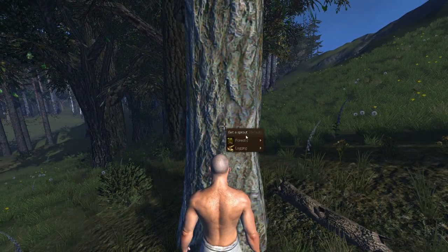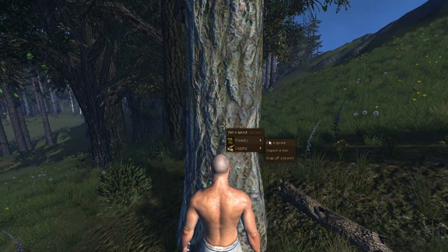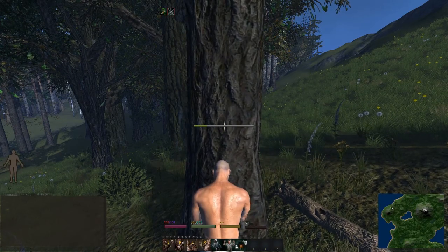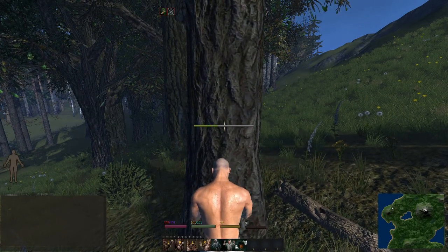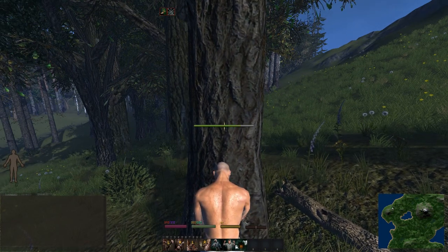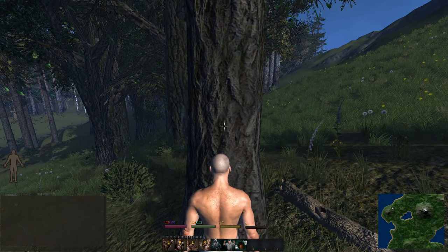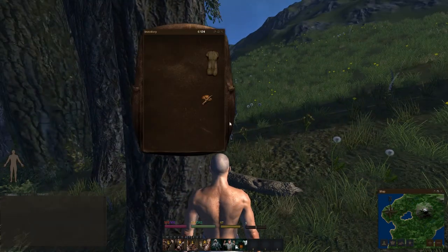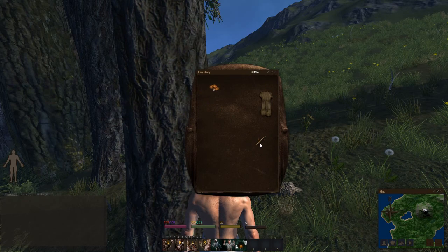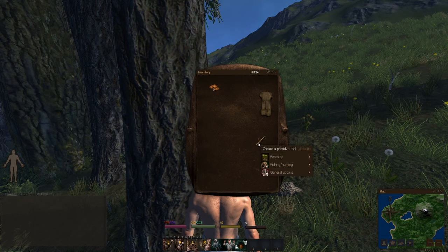Walk up to the tree, right-click on it, go to forestry, and snap off a branch. As you can see the action bar is filling up. All right, now that we've snapped off the branch...